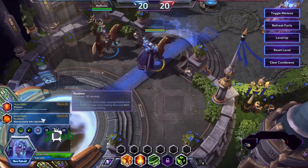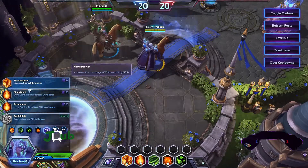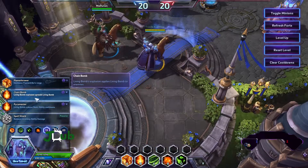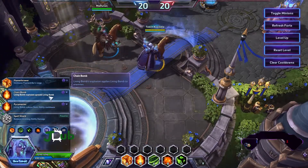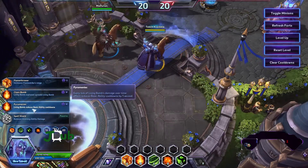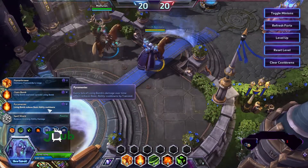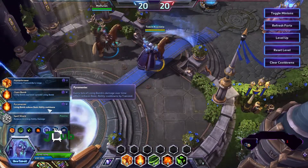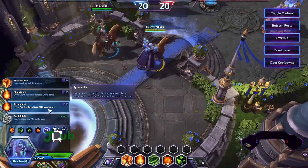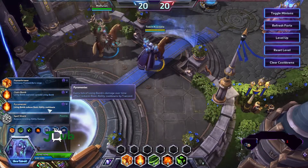Then we've got his Heroic abilities — let's just start with a good old Pyroblast. Then at level 13: Flamethrower — increases Flamestrike range, pretty standard. Chain Bomb — Living Bomb explosion spreads Living Bomb. That is tempting. And then we have Pyromaniac — Living Bomb reduces basic ability cooldowns; every tick of Living Bomb's damage over time reduces basic ability cooldowns by one second. Another ability that reduces cooldowns — it's all about really spamming his spells as much as possible.